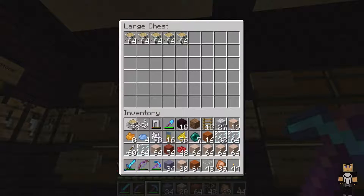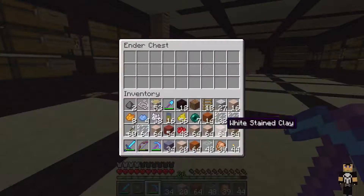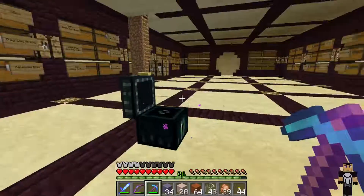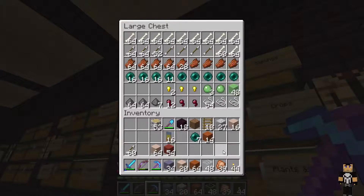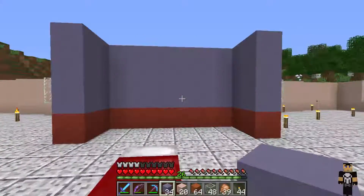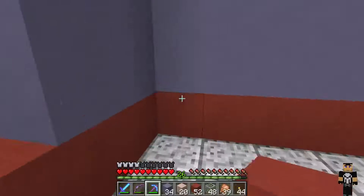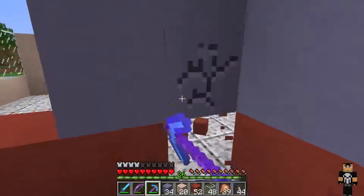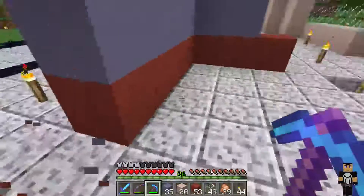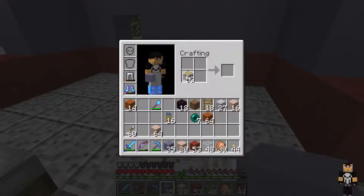Wait, hold on. Let's throw some stuff in here that we don't need right now. Why do I have mob drops? Okay — red, red. Whatever, I'll just make one.